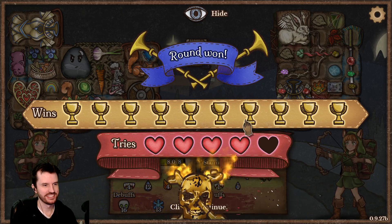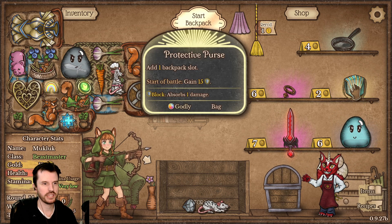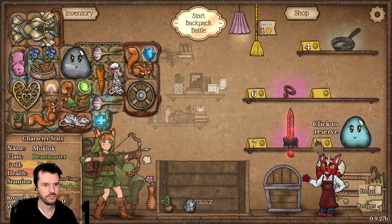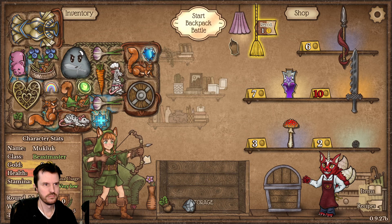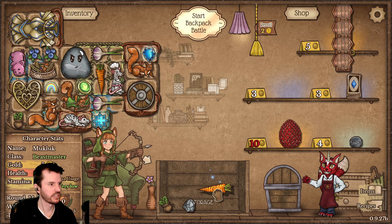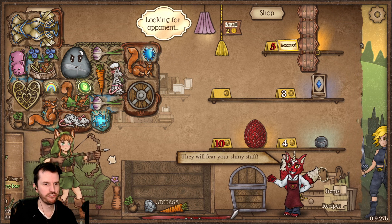Survival mode, keep going. Another rat, another rat — yeah, another rat. I need more baggy waggies. Another carrot would be nice for cleansing, we just gotta find space for it. Preserve that. They will fear your shiny stuff.